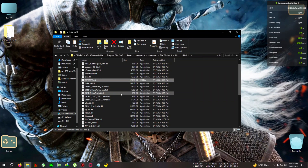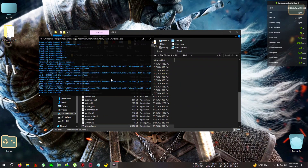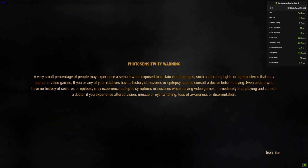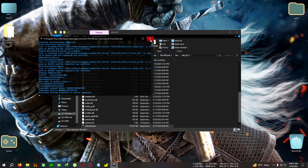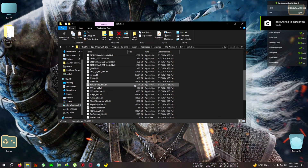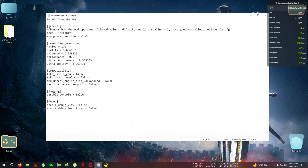For AMD users, you need to run the game once and then close it. I'll run the game first and press Alt+F4 to close it. After exiting, open and edit the config text file with Notepad — change the settings for Nvidia effect GPU and fake NVAPI to true. Delete the existing values and write true for both. Then click File, Save, close the file, and run the game.